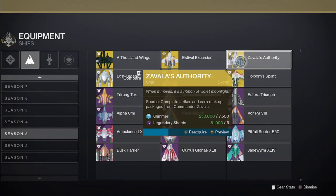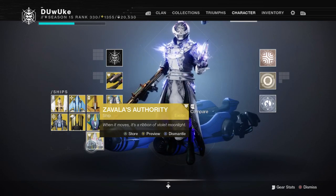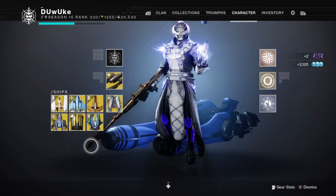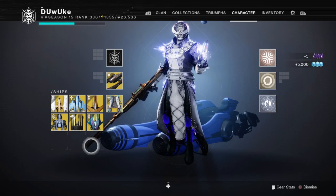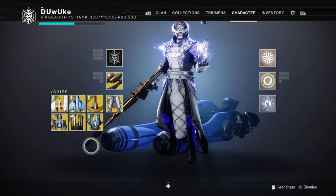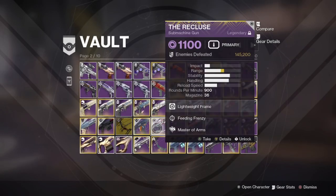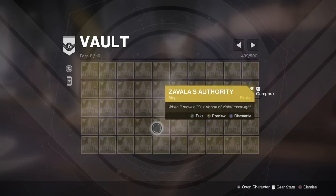Using Zaval's Authority as an example, you can buy this ship for 7,500 glimmer and 5 legendary shards. Then, later when you need glimmer, you can dismantle it for 5,000 glimmer and the 5 legendary shards back. This allows you to use any inventory or vault space to basically store 5,000 glimmer for situations where you may need quick glimmer on the spot. Especially during expansions when there's a lot of new gear to use and upgrade, it's nice to have some as backup.